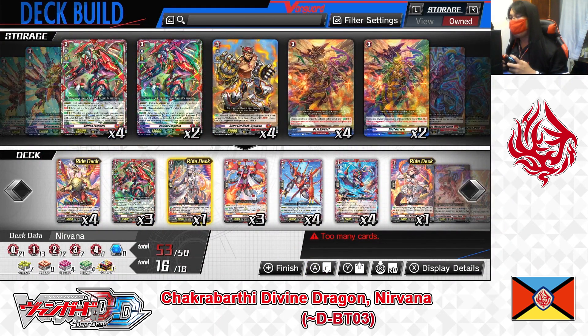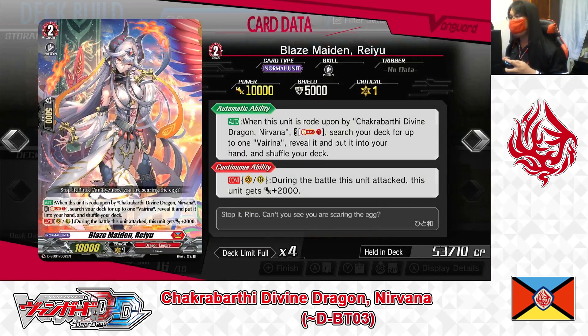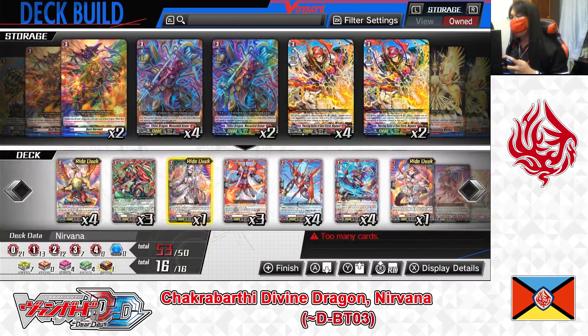Now the Grade 2 lineup. Right deck, Grade 2: Blazemaid Ryu. First skill — auto: when this unit is ridden upon by Chakrabarti Divine Dragon Nirvana, cost Soul Blast 1. If paid, search your deck for up to 1 Virena, reveal it, put it into your hand, and shuffle. Second skill — continuous as Vanguard or rear guard: during the battle this unit attacks, it gets plus 2,000 power, making her a 12,000 point attacker on her own. Ryu is the main Grade 2 to ride in this deck. Her first skill adds a Virena to hand when Nirvana rides on top, providing overdress material. We're playing 1 in the right deck.